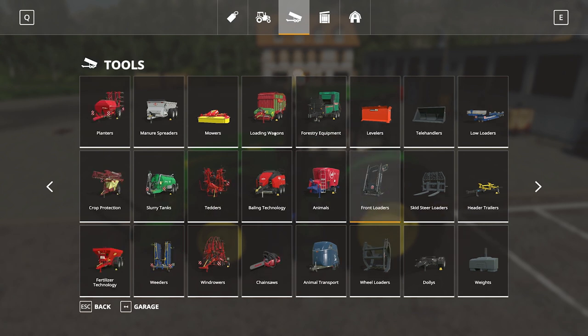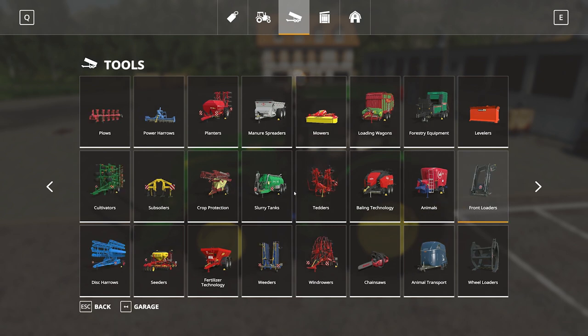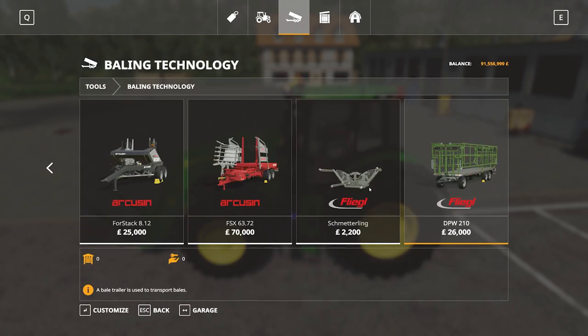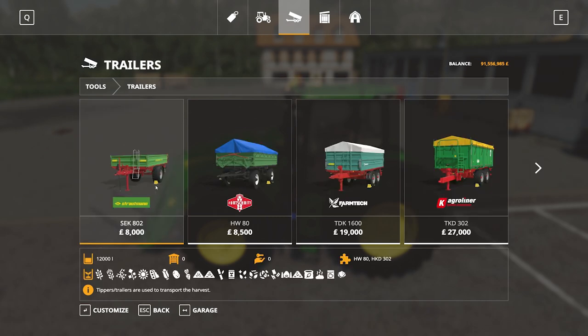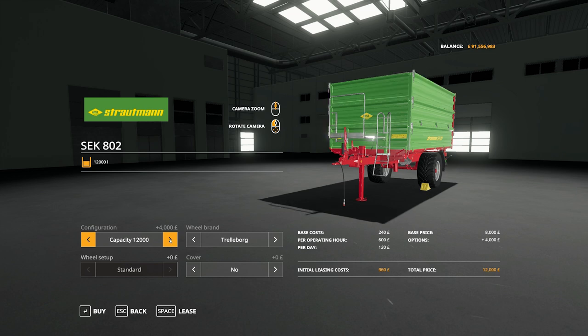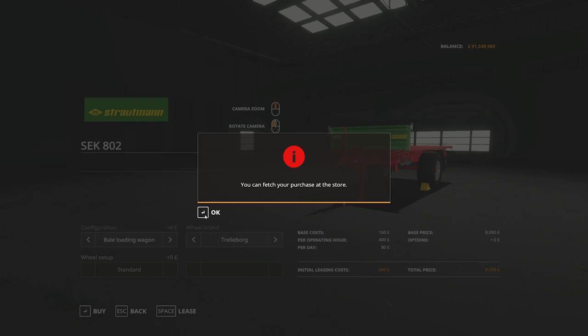For a trailer, going into baling technology there might be something suitable. There is a low loader but that might be a bit much. I've found something better — a Strautmann trailer with different capacities, but we're only going to use it as a flatbed, configured as a bale loading wagon. We'll buy this and take it over to our location.